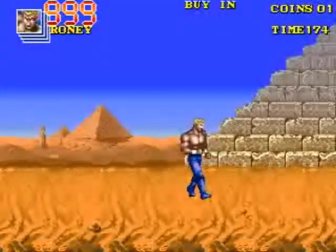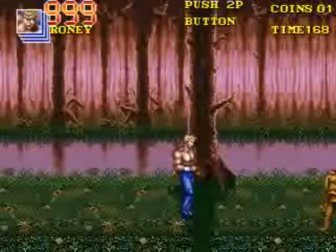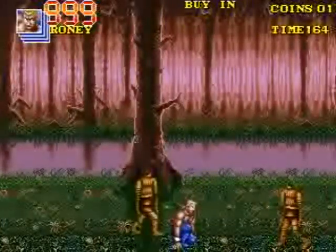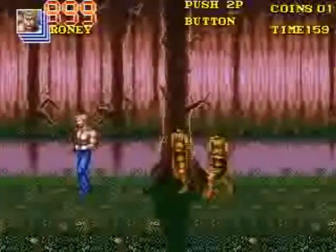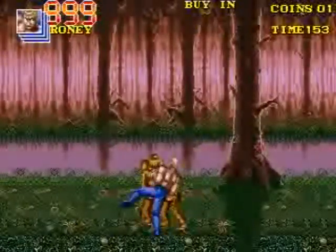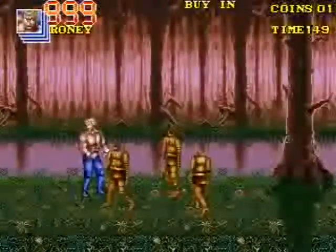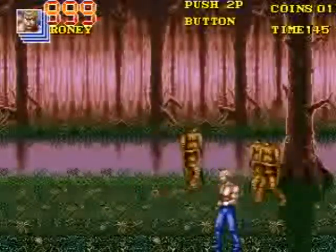And we got another motorcycle guy here. That'll automatically pull you down here. And now you have to face these forest spirits, and they'll whip at you from a distance. This guy's jump kick is crappy — it's his regular kick combo that's pretty good, but his jump kick is sucky.